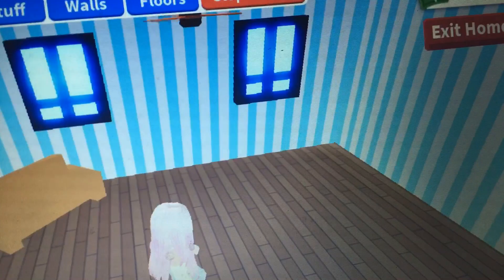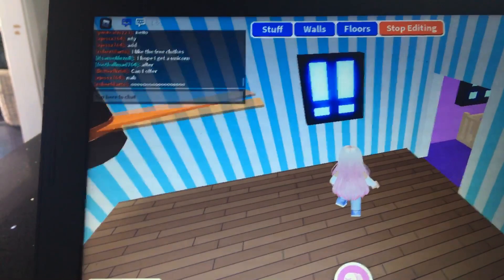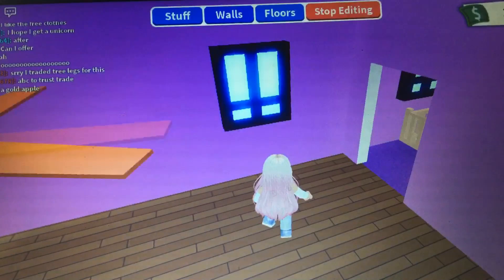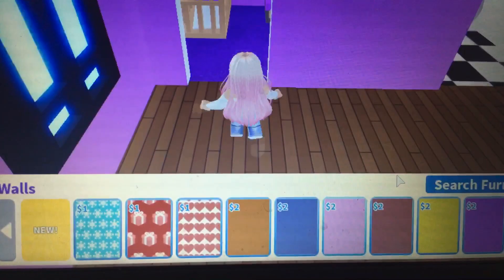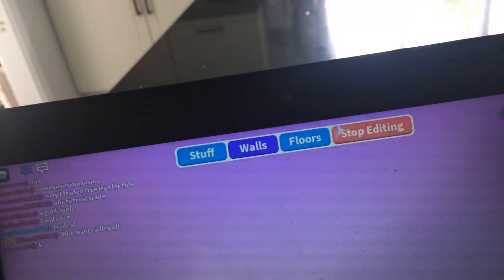So we tap on that and go closer. That sofa will not go for some reason. I'm going to change the walls because I hate these walls — I'm doing pink, obviously it's my favorite. Pink, pink, pink! Now we need to go into this room and change the floors because in this room the floors are horrible.